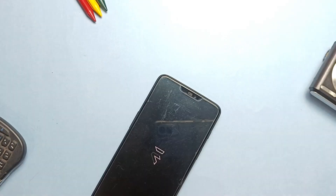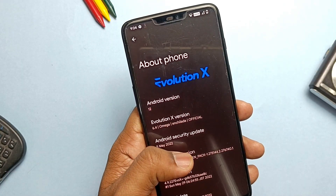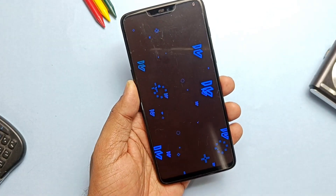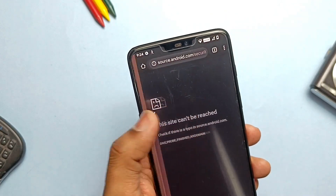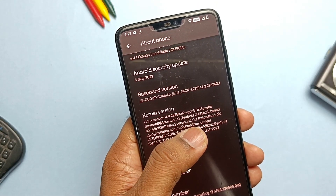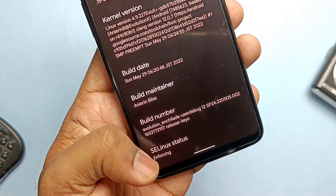As I clean flashed the ROM, after first boot I need to go through the setup process. Setup has been completed. Let's check the about phone details for the new build. This is the same Android 12.1 with the same Material U easter egg clock. This is the Evolution X 6.4 Omega build. This build has the same security patch of the old ROM which is on the 5th May 2022. The ROM has the same kernel Evolution X Plus 4.9.227, built with the latest Clang toolchain, and was built on the 29th May 2022 by the developer Anerim.